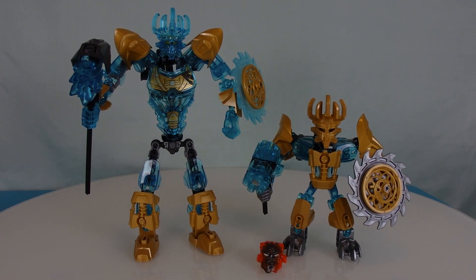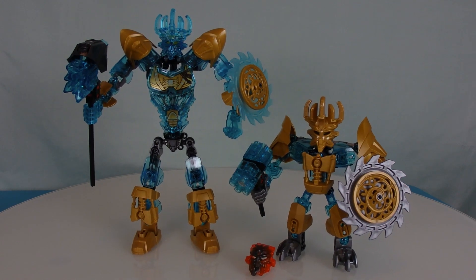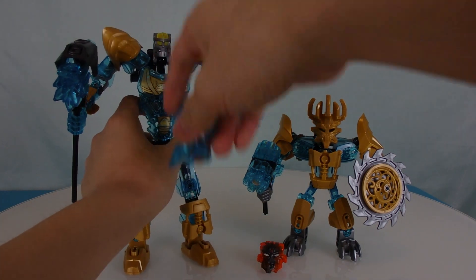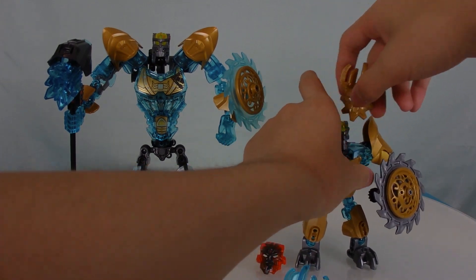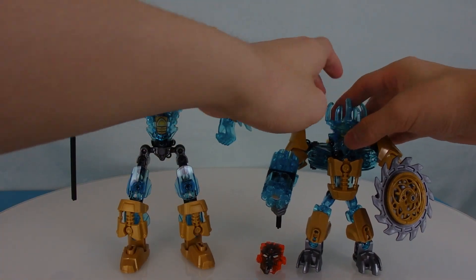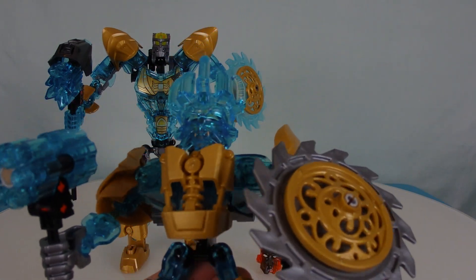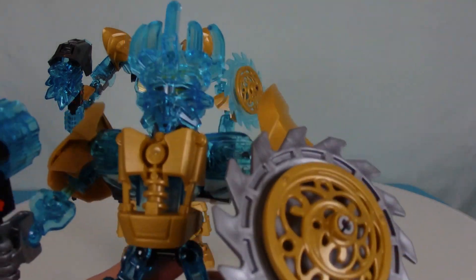What a massive difference — and not just in size, but build style and colors as well. I just want to see how the all-blue Mask of Creation looks on our OG Ikimu, so let's take off the mask and stick the new one on there. Huh — that is very, very blue. Almost looks like his head is just a ghost.